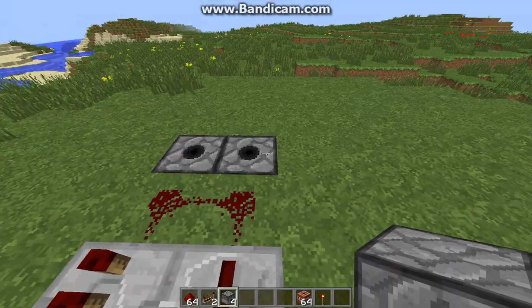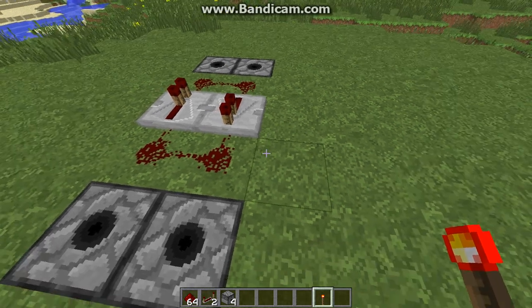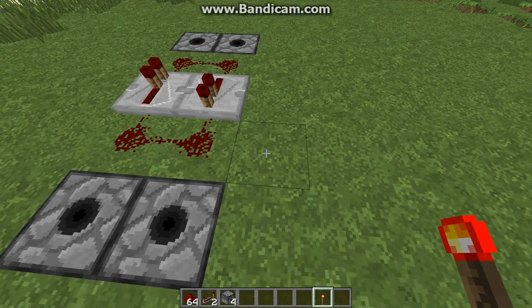Because dispensers, when they are activated and spit out TNT, they spit out live TNT. With redstone, it's going to spit out one TNT at a time, so you're going to have to place it and break it as fast as you can.